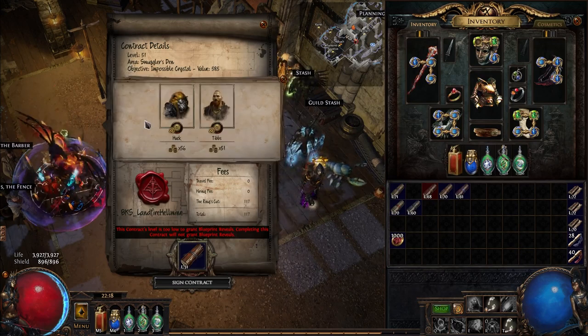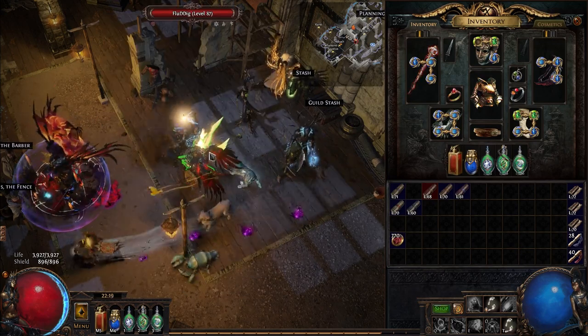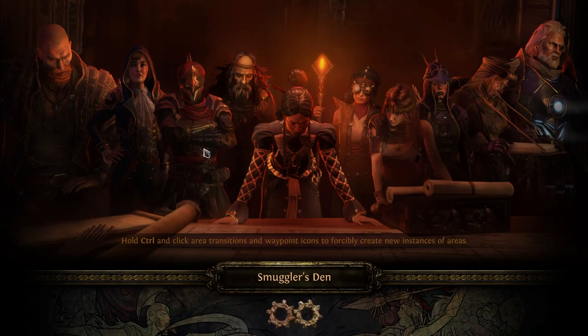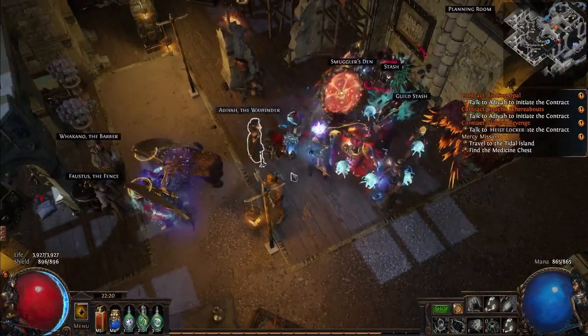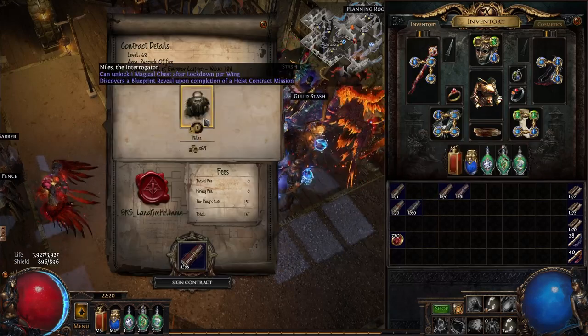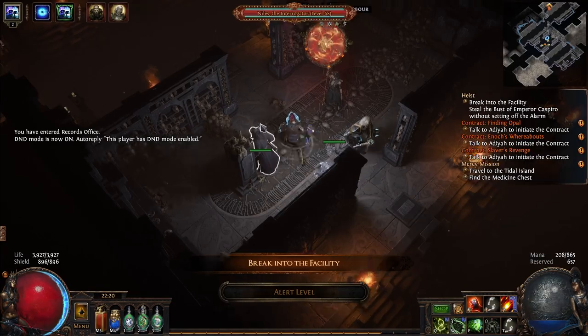Huck's BFF is Niles the Interrogator. You're either going to need a lock picking, brute force, demolition, or engineering contract at level one. Once you run that contract with him, you will have Niles. Now that you have Niles, you're either going to need a counter thaumaturgy or deception contract at skill level one. Once you run that with him, you'll get access to Vendiri.